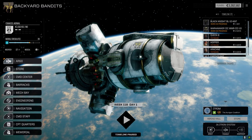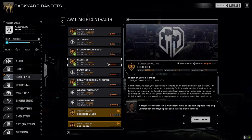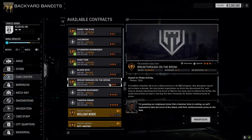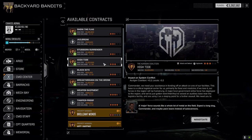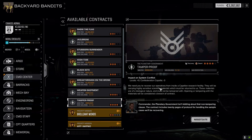Let's have a look at the command center and go straight into it. We've got 'High Tide' - attack and defend. 'Breakthrough on the Brink' is a defend base against pirates. There's one against locals - trying to figure out if we'll get some good salvage. 'Weapon Shipment' is against the Oregon Coalition, which we don't want to do - that's a force goal. I want to save that for the main lance.